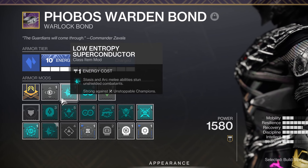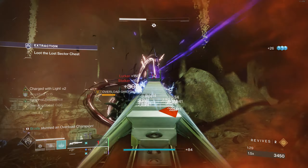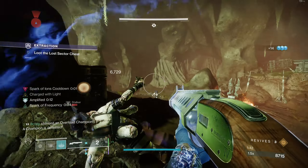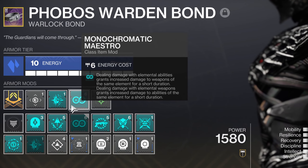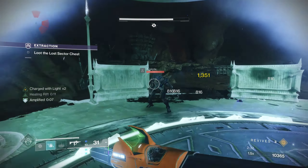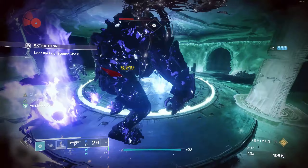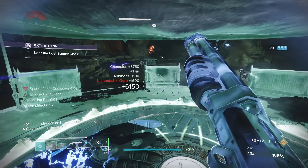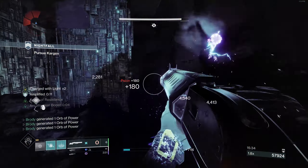The Low Entropy Superconductor mod is why this works amazingly against Unstoppable Champions, as our super powerful melee — which blinds, weakens, and jolts — now also stuns Unstoppable Champions in the process. Monochromatic Maestro will add 10% weapon damage to our arc weapons, and sticking the Font of Might mod onto a piece of armor gives an extra 20% more damage, making a total of 30% more damage this shotgun is dishing out. Weakening a target makes them receive 30% more damage, so you are now dealing 30% more damage while the enemy is receiving 30% more damage.